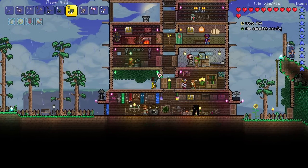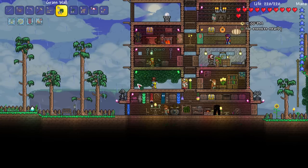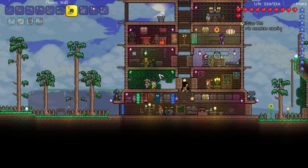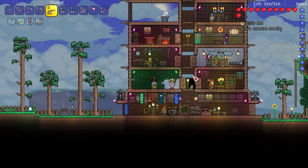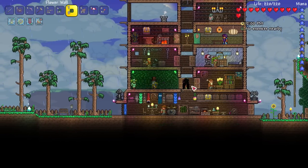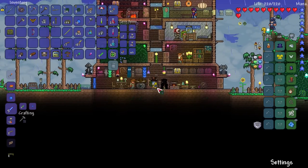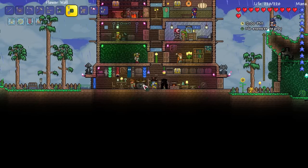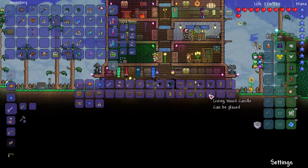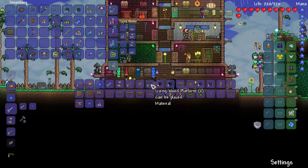We have a table, a chair, there's a chest — I'm just picking stuff out of our already existing inventory. The flower wall doesn't look that much different from the green wall. I was hoping to get more flowers in there. That does look kind of cool though, looking into the whole space. We need more lighting for sure. We can put windows in. I'm curious if there are any different types of windows — there's a living wood lantern we can hang from the ceiling, and all sorts of cool candles.